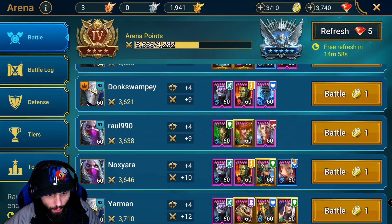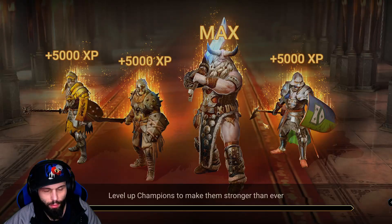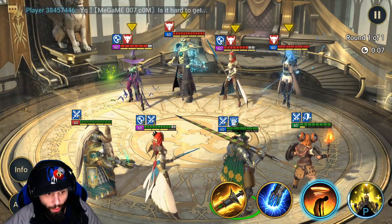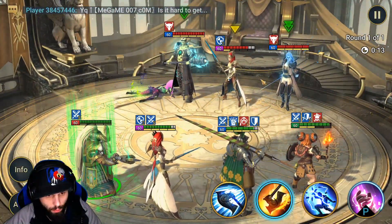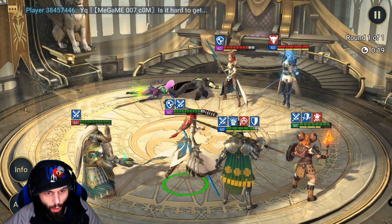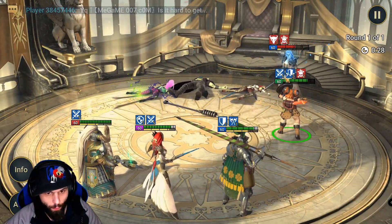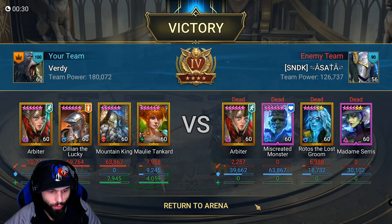Let's refresh the page and see if we can get anything else interesting. We can go ahead and fight another Rotos team. Madame is a threat, so we're going to take care of her. Attack Arbiter, and the decreased turn meter on his abilities is also very nice.